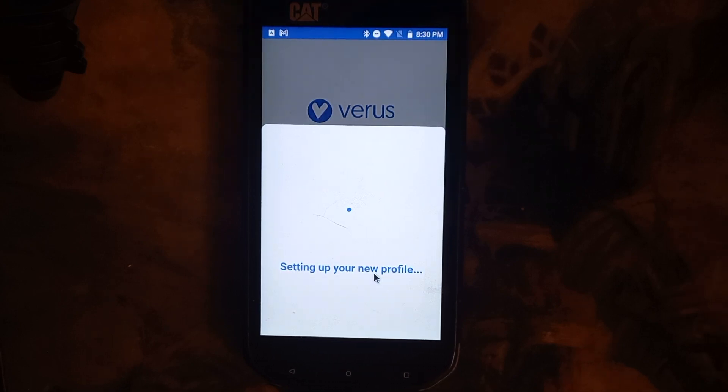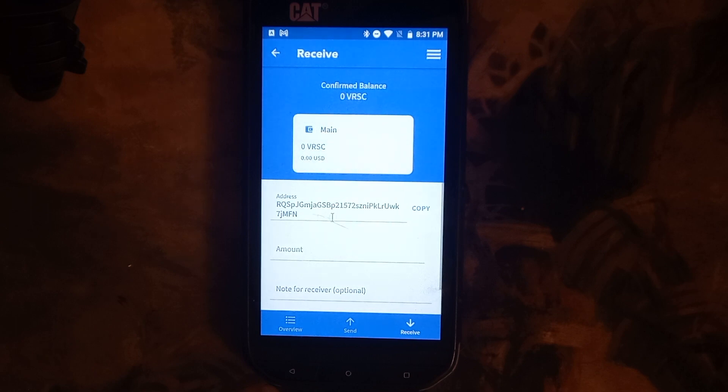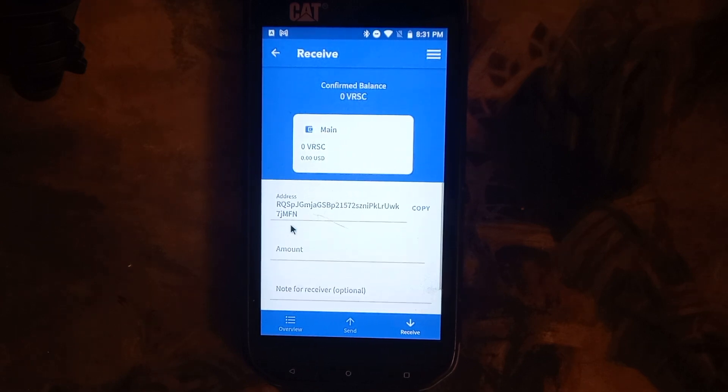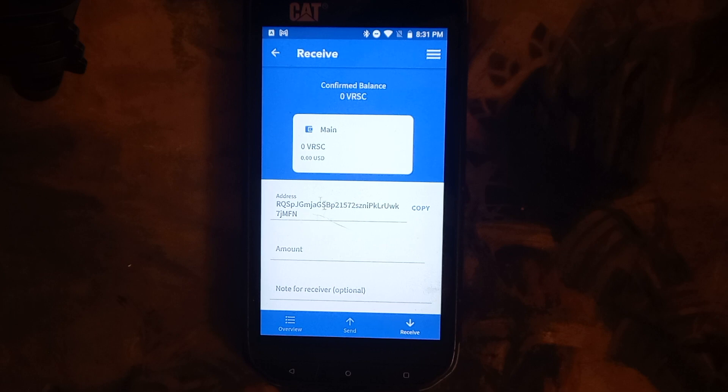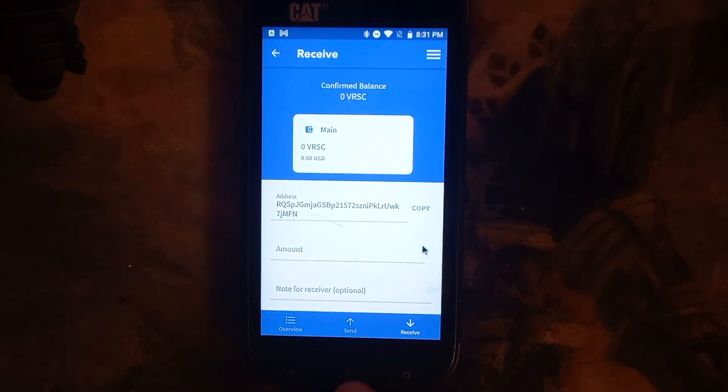Now we're setting up our new profile, and this is very important to start mining because this is how you get your address to mine to. Once we get to the main Varus page, we're going to click Receive, and it's going to give us our wallet address right here. We're going to copy that address.